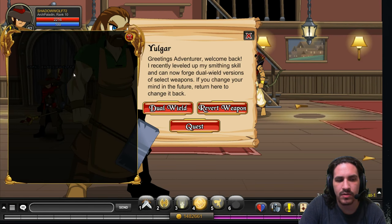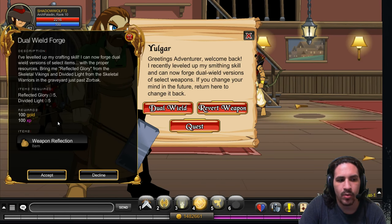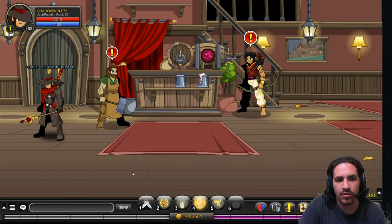The quest to get the dual wielded weapon crafting material — the weapon reflection — is here at Yulgar himself.